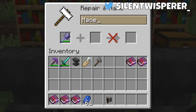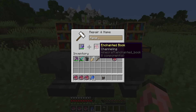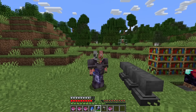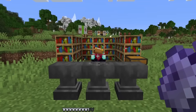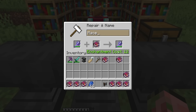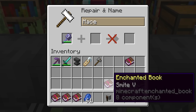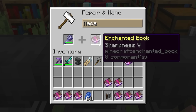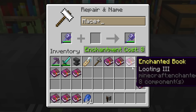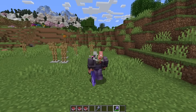You can light mobs on fire with Fire Aspect. However, you cannot put Knockback or Channeling on it, which is so sad — imagine hitting something, it gets lit on fire and struck by lightning. Interestingly, we can put Bane of Arthropods on the mace, and also Smite, which does properly work. However, we can't put Sharpness on there, likely because of the new Density enchantment. You cannot put Looting or Sweeping Edge on it either.